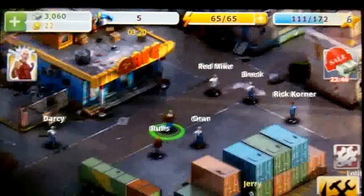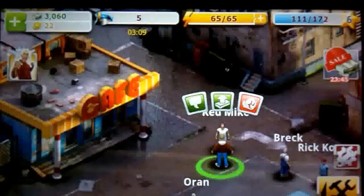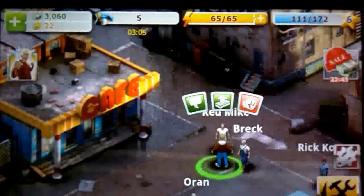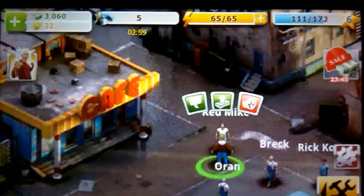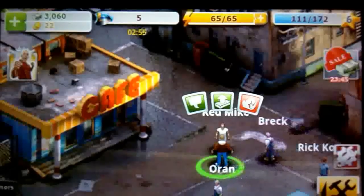The way you interact is you simply tap on a character, and once you do that you get three prompts above your character. You can either talk to them, the little arrow is a pickpocket button, or the fist is self-explanatory — you can start a fight with them. Doing these things will earn you money.